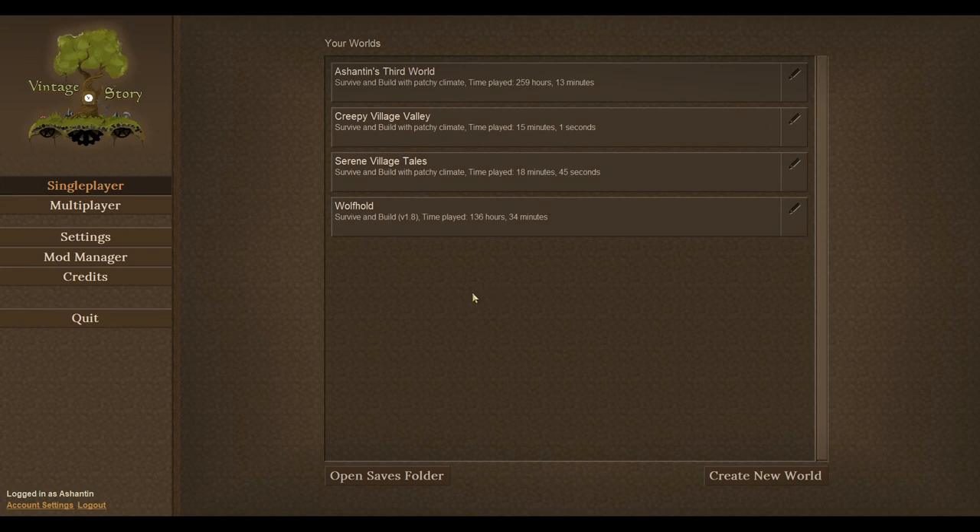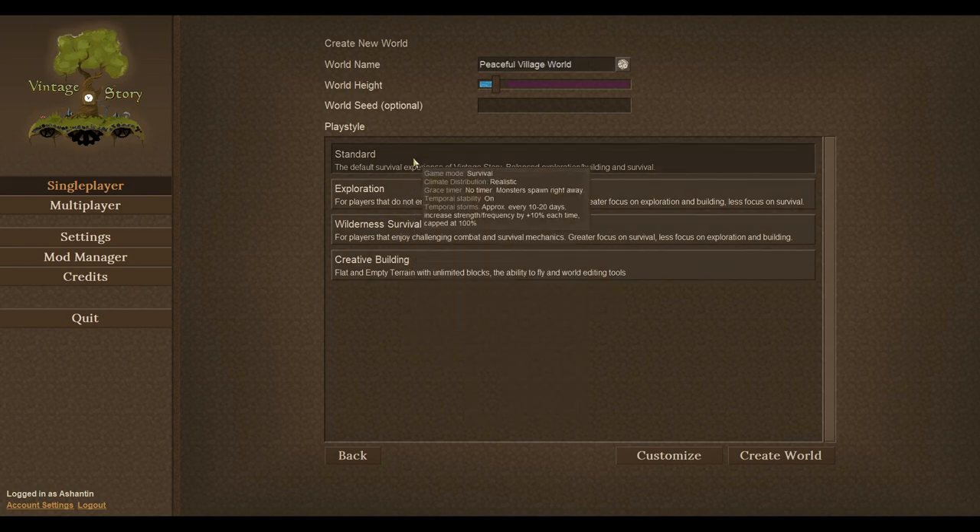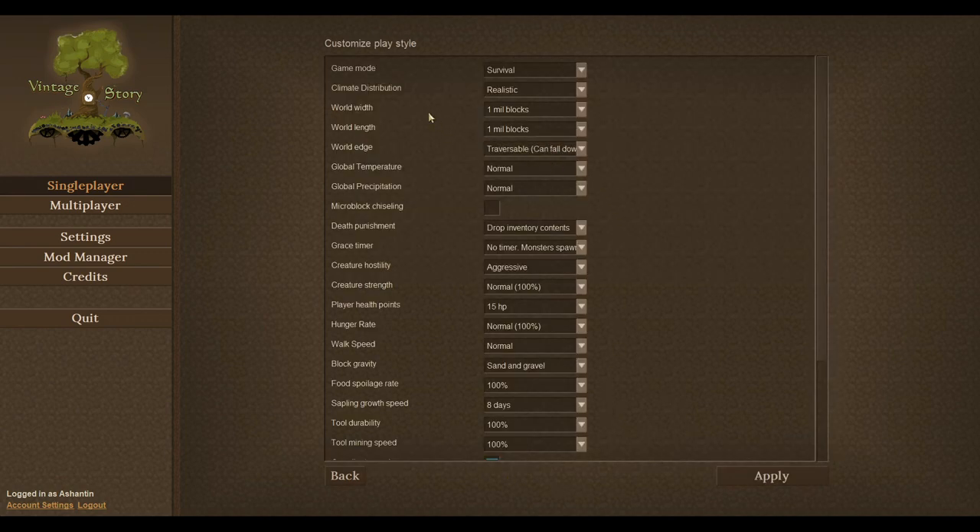Good morning guys, welcome to Vintage Story. I thought I might have a look at creating a new world and seeing what you will need for the first day. Let's do standard. You can customize this — survival, realistic, world width, that's fine. All of that is fine.